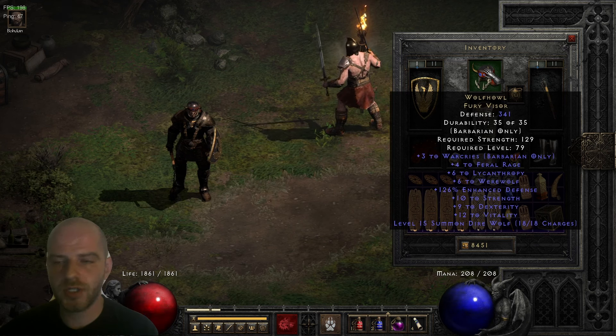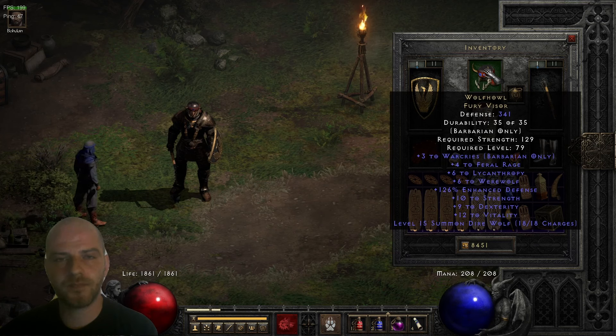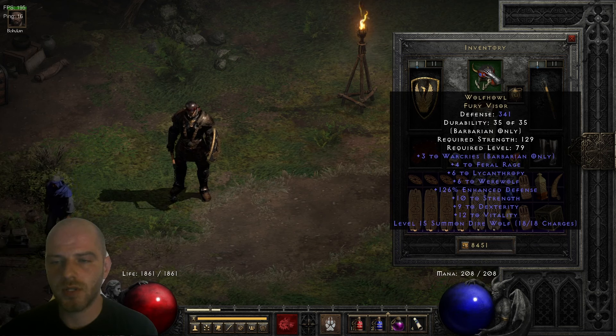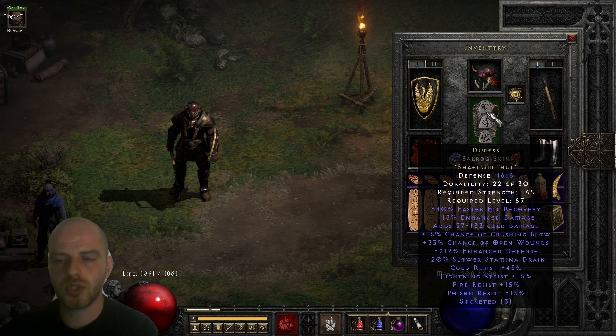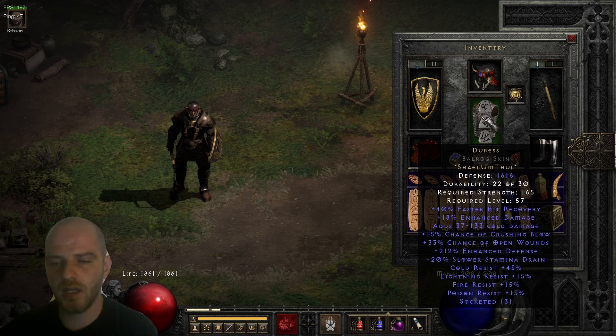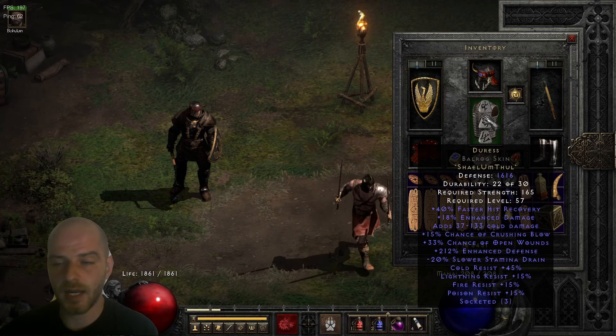This helm hasn't been socketed yet. In terms of socketing options, I'd probably prefer to put in a very good rare jewel or possibly a Ber rune as an alternative. As for the armor piece, I'd say the best in slot is the Duress armor. This one is very well rolled as well — 18% enhanced damage, massive amounts of cold damage, 15% chance of crushing blow, 33% chance of open wounds, and a fair bit of all resistances.